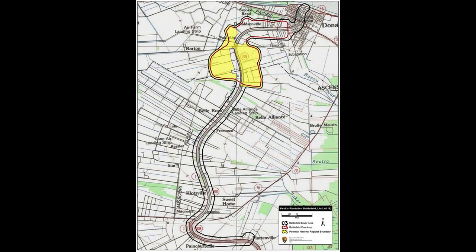Next up, Battle of Cox Plantation — also called St. Emma Plantation. It was a battle fought July 12th to the 13th in Ascension Parish, Louisiana. It was part of a campaign entitled Taylor's Operations in West Louisiana.